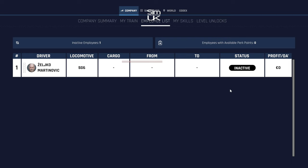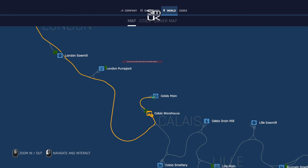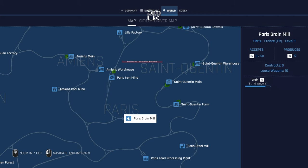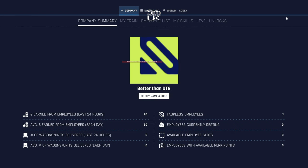I've been looking at the world and I can see the Paris Grain Mill is pretty close to ranking up. I don't know what that does, but if I can get it from level one to level two that's got to be a good thing. There are 10 loose wagons and I'm trying to figure out what you do with them — somebody gave me some tips the other day but I didn't quite follow it, if I'm being totally honest.